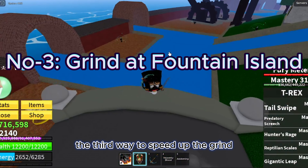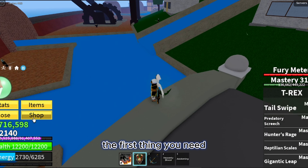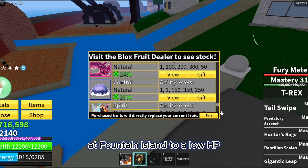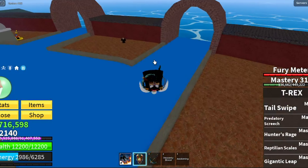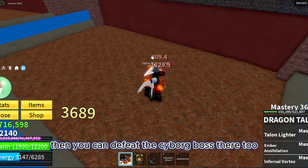The third way to speed up the grind is grinding at Fountain Island with a friend. Tell a high-level friend to take you to Fountain Island, then tell him to get the NPCs there to low HP, and you can defeat those NPCs for a lot of levels and money quickly. If you are at a pretty good level in first sea, you can defeat the cyborg boss there too.